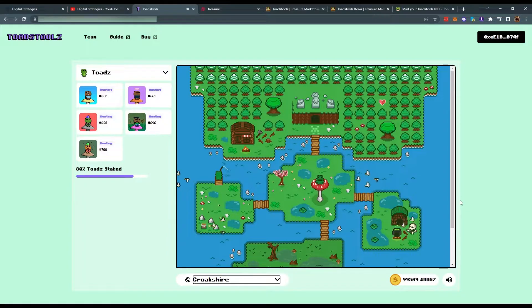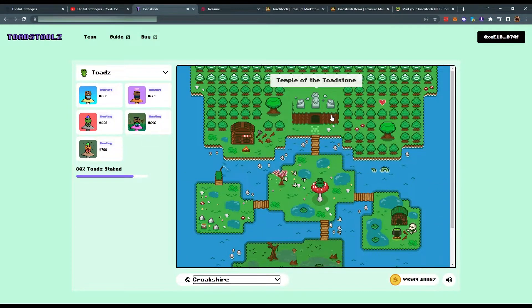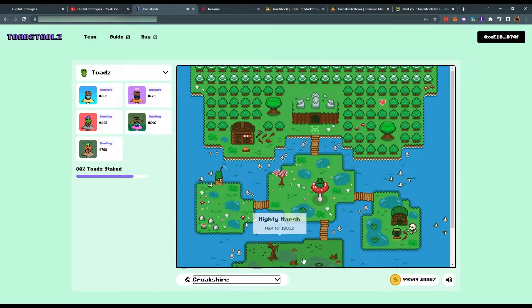There are three places you could visit in Croakshar: the Mighty Marsh, Croak Emart, and the Temple of the Toadstone. There are currently four toad NPCs inhabiting Croakshar that you meet when progressing. We'll go ahead and visit every location in the game. First, let's visit Mighty Marsh, where we will meet our first NPC, Wormtong the Great.